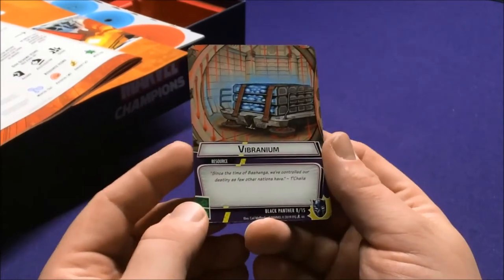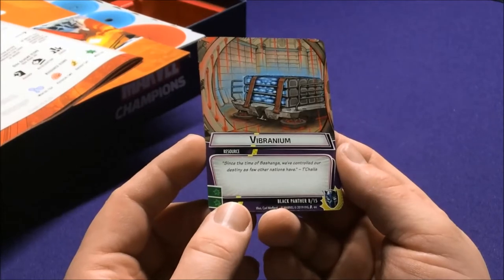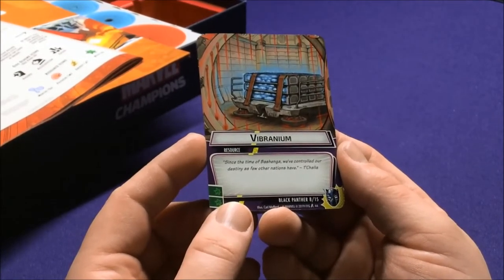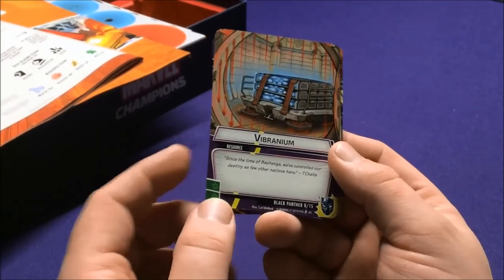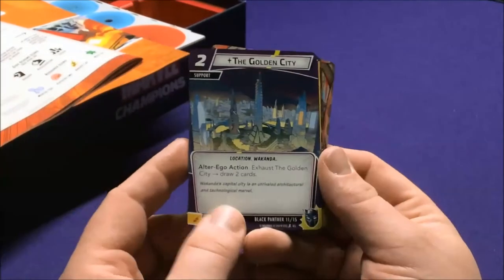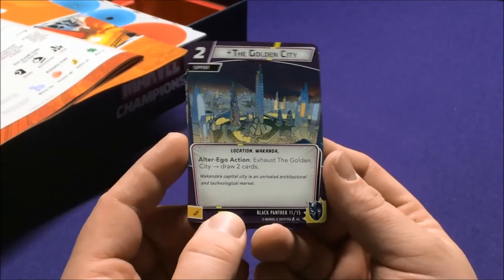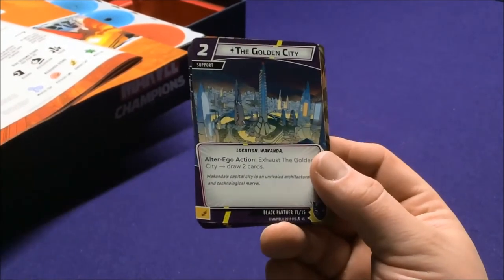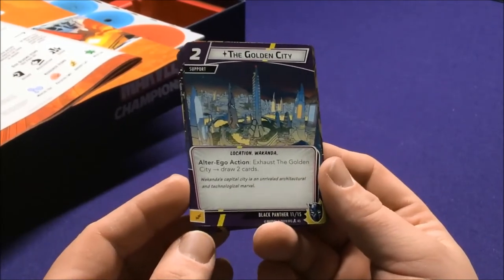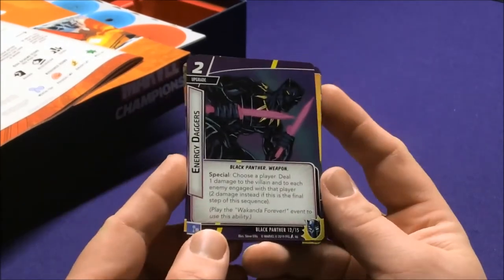He can do just about anything. He has Vibranium resource cards — three of them — each generating two wild resources you can spend for anything. He's all about controlling his resources. The Golden City is a Wakanda Location with an Alter Ego Action: exhaust The Golden City to draw two cards. It's all about getting cards and managing them.